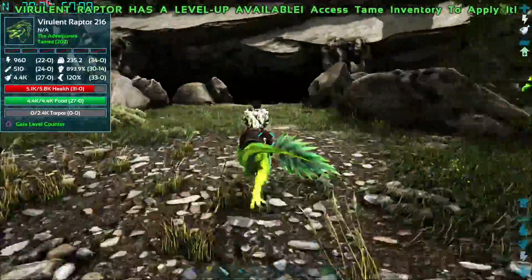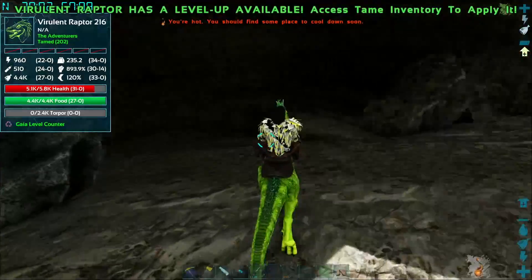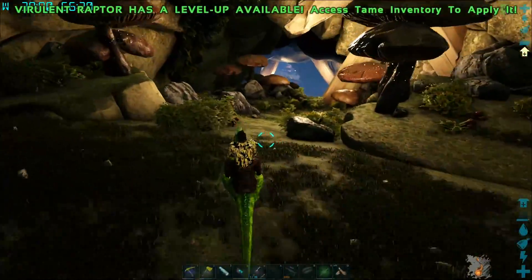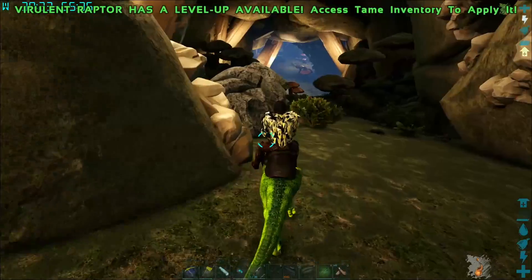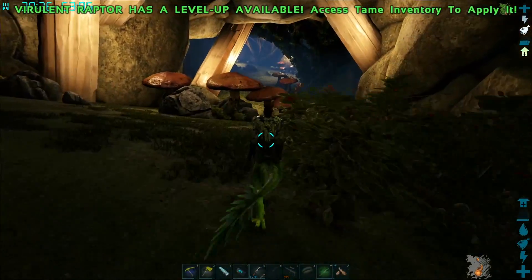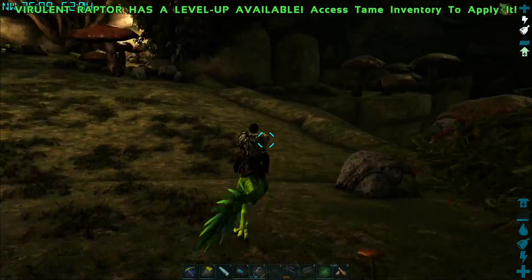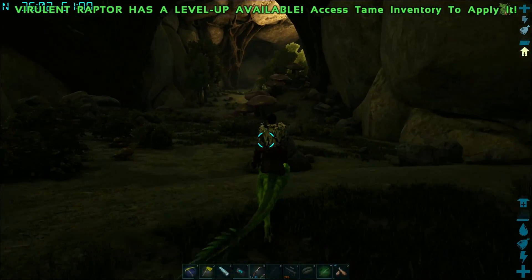If you guys have never used Simple Spawners before, the way it works is you put a little spawner down, you put the code for the dino inside of it, and then you eventually have spawns go there. You can set it up for intervals, for specific levels — all kinds of cool stuff. It makes it so that if you're on a map where the things you're looking for don't spawn, you can add them either in a little zone or globally across the map. Later today I'm going to add another spawner near my base where I can add a daily special dino.